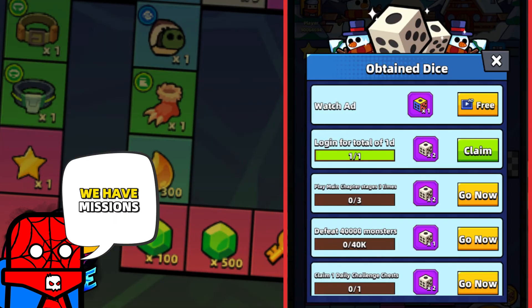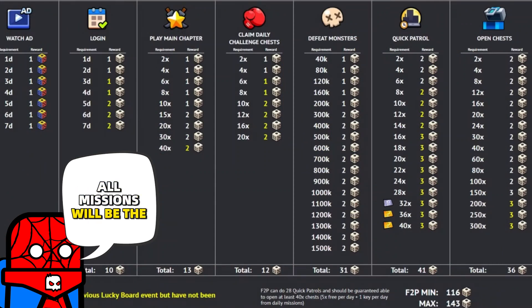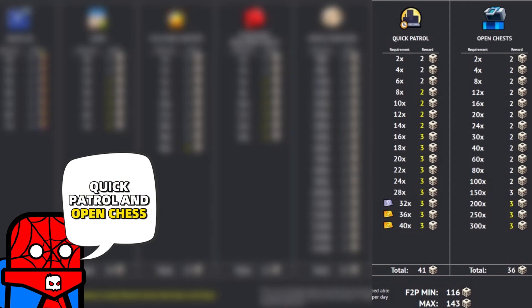Next, we have missions: Watch Ad Mission, Lock In Mission, Play Main Chapter Mission, Defeat Monster, Claim Daily Challenge Chests. It looks like all missions will be the same as during the previous event, so we should also have two more missions — Quick Battle and Open Chest Mission.